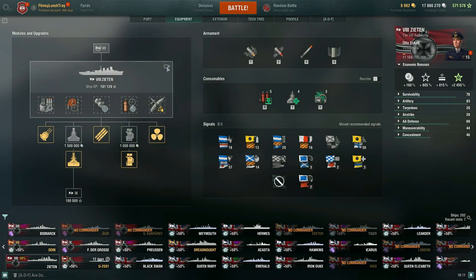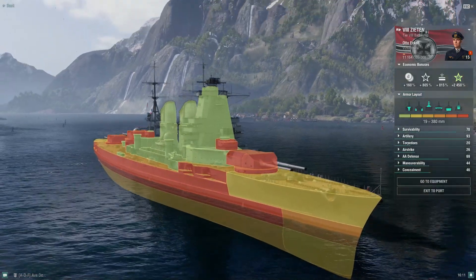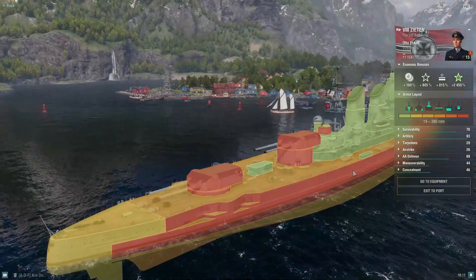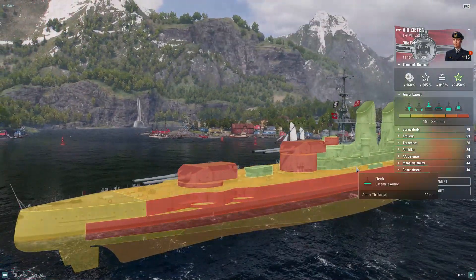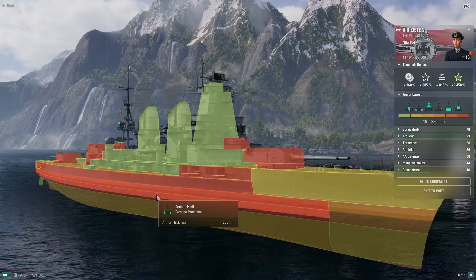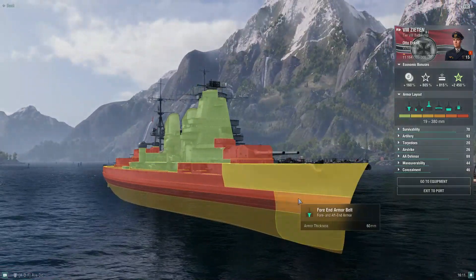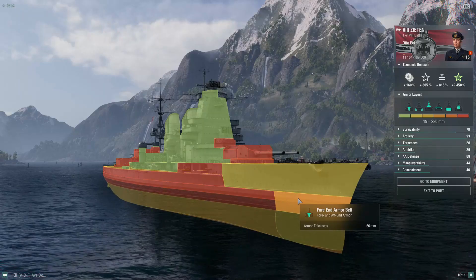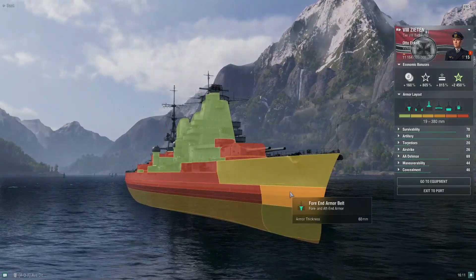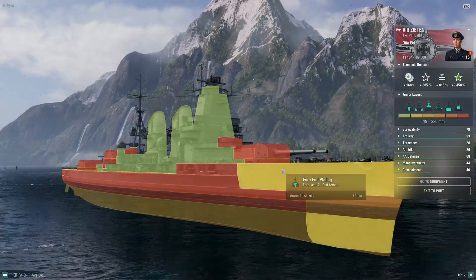Zieten has a lot of good things going for her. One of the most notable downsides would be her armor. She is nowhere near as tanky as something like the Bismarck. 27 millimeter bow, 27 millimeter stern. The deck is 32 millimeter. The armor belt goes from 170 down to 250, and then even lower at 350. Bismarck is just going to be more tanky overall. You still have this 60 millimeter fore and aft armor belt, which is helpful — so some ships shooting too low won't actually penetrate, but they might just go for the nose section.